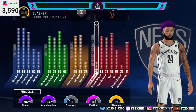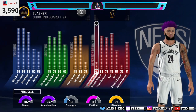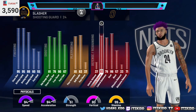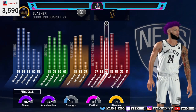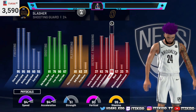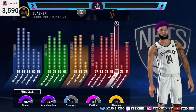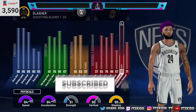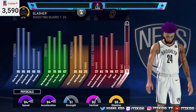For the defense: 37 interior defense, 82 perimeter defense, 79 lateral quickness, 86 steal, 57 block, 33 offensive rebound, and a 71 defensive rebound. Our defensive stats go pretty high because on my build I maxed out my wingspan — I did that for that specific reason. For the physical stats, this build is a 94 speed, 94 acceleration, 51 strength, 80 vertical, and of course 99 stamina.